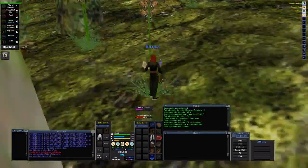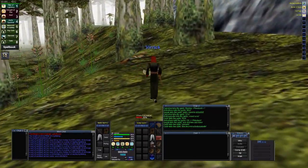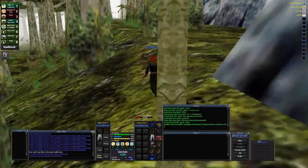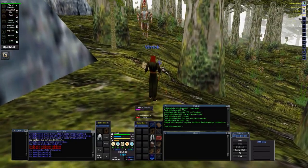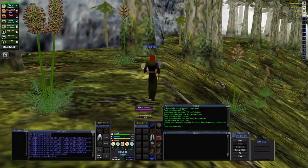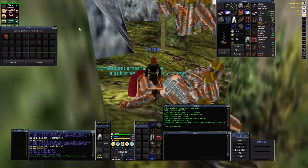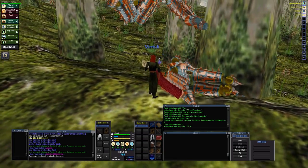Nothing paths up here that I have seen yet, so it's fairly safe — I've never seen anything up here ever, and I've been quadding fours for a long time. At this level it's one percent per quad, which takes a long time. I'm looking forward to level 57 because I get my group evacuate and a new quad nuke spell.